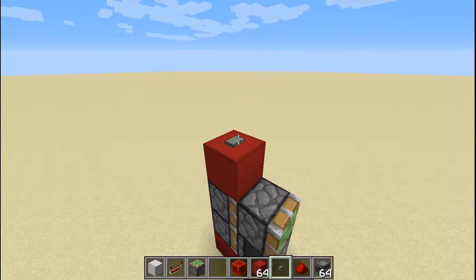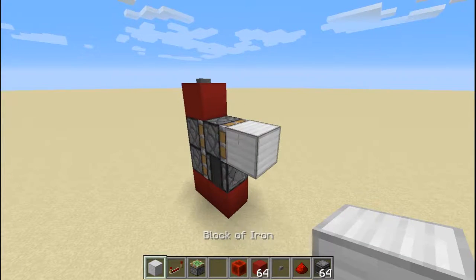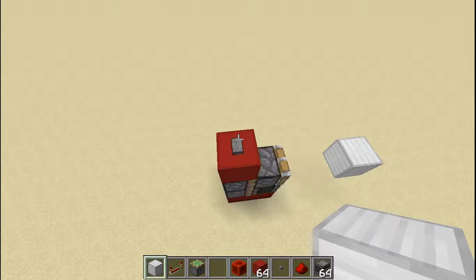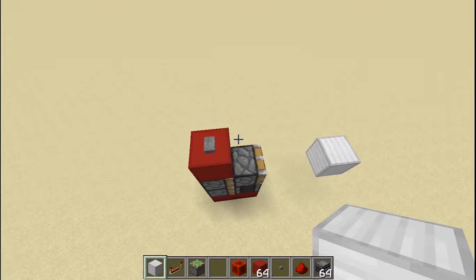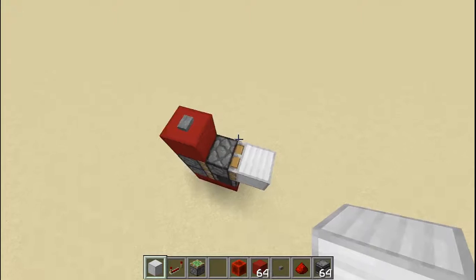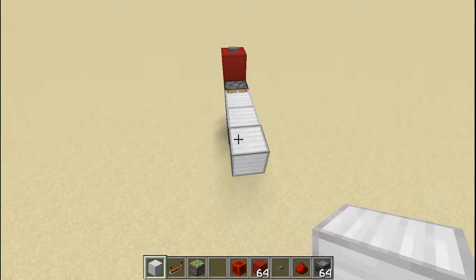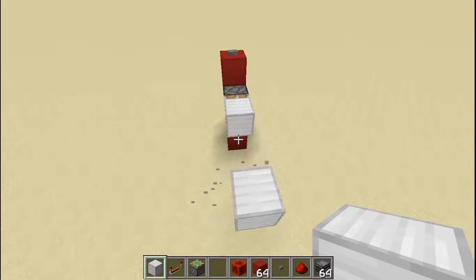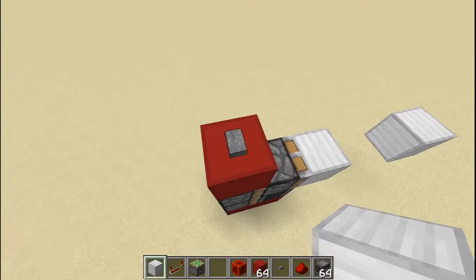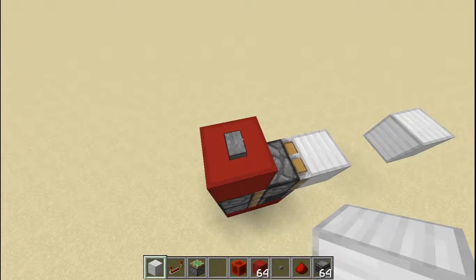When you press the button, this is your double piston extender working. When you press the button again, it is working. Now I am going to show you that it works by placing a block in front of it. See, it worked. Initially the block was here, and it moved from there to here — those are two blocks. I want to show you that it actually does move two blocks, because I don't want to fake things or cheat. So there you go, it moved two blocks, and now it retracted.